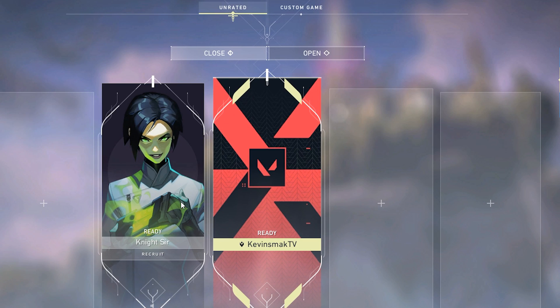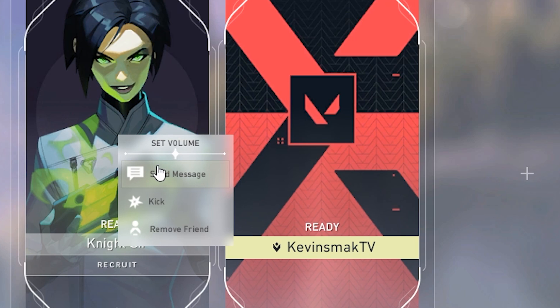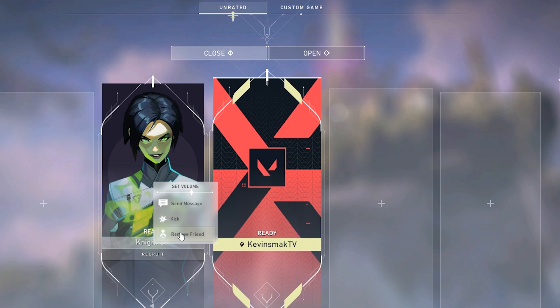While we're on the main menu, here's Knight Sir. If I right-click, I can send him a message or set his volume — turning him lower if he's too loud or higher if he's too low. Knight Sir is usually a little low so we'll add him up a bit here. You could also kick or remove him as a friend, but we don't want to do that.